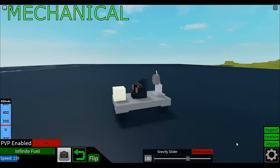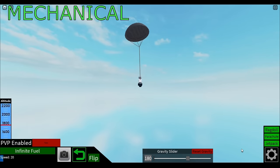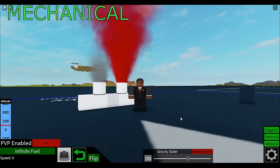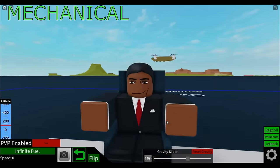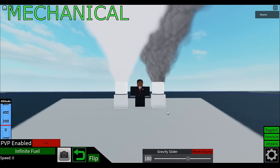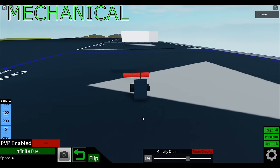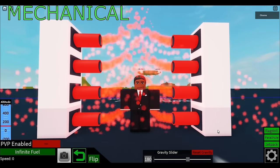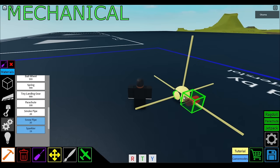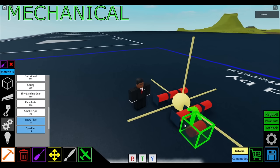Ball wheels are exactly what they sound like. Springs go boing. Parachutes are parachutes. Smoke pipes emit smoke — highly customizable and colorable, useful for one-way windows. Snow pipes are the exact same but with a smoother texture. Sparklers emit a cool particle effect and are one of the best decorative blocks. To avoid rotation issues, make sure the green arrow is facing towards the train tracks or to the sky — this should stop them from changing rotation when a build is loaded.